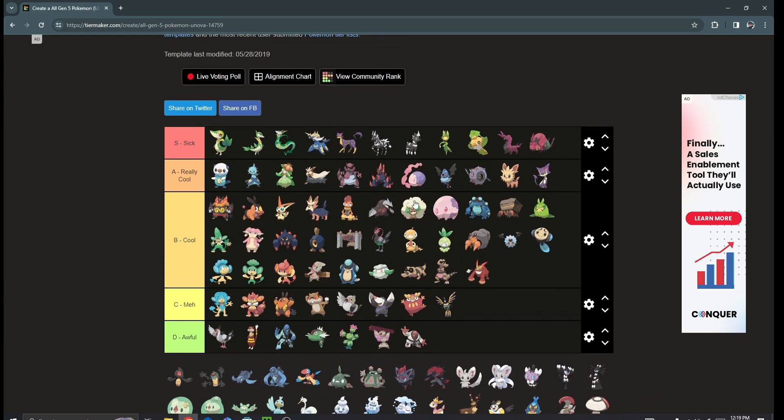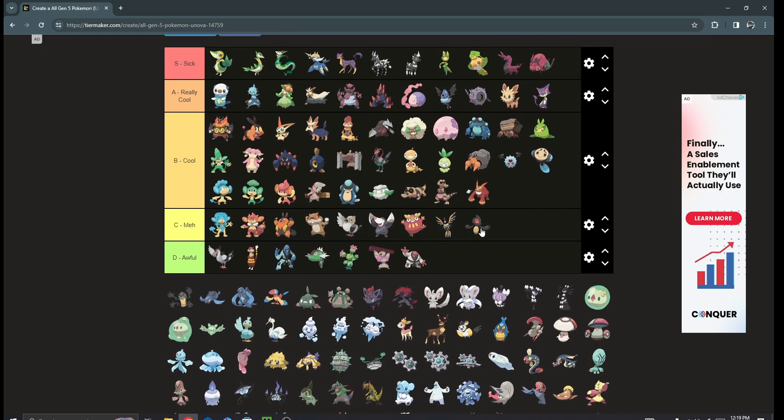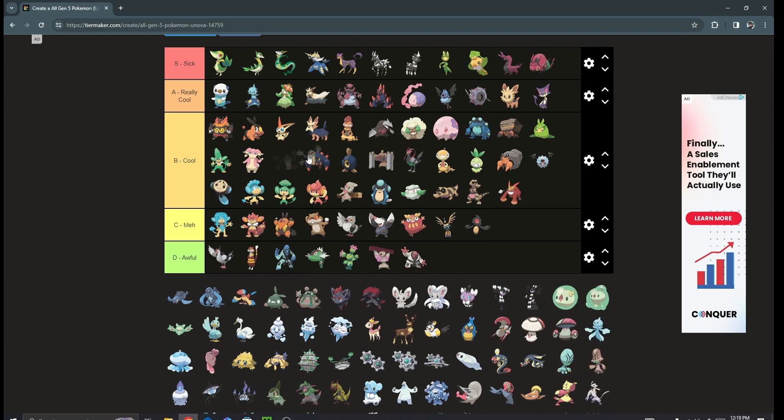Yamask is meh, it's okay — it's just carrying a face. Cofagrigus however is definitely a very cool Pokémon. It's nothing amazing to me, but it's a solid B tier. The fossils though — I am a big fan of the Gen 5 fossils.